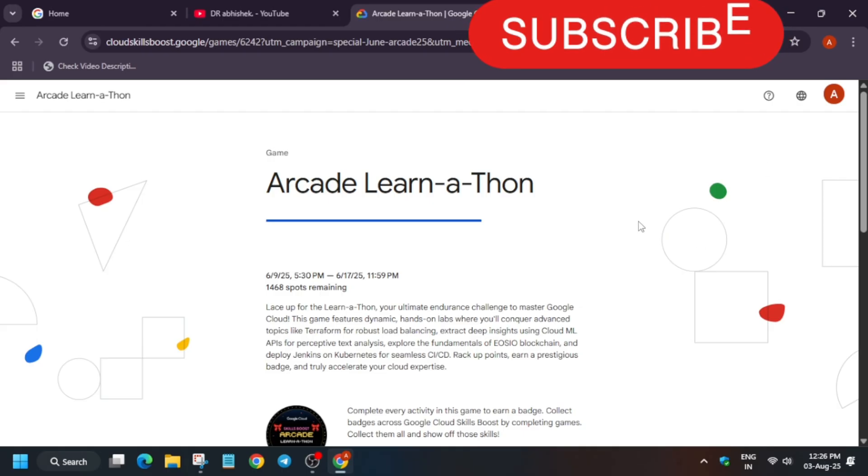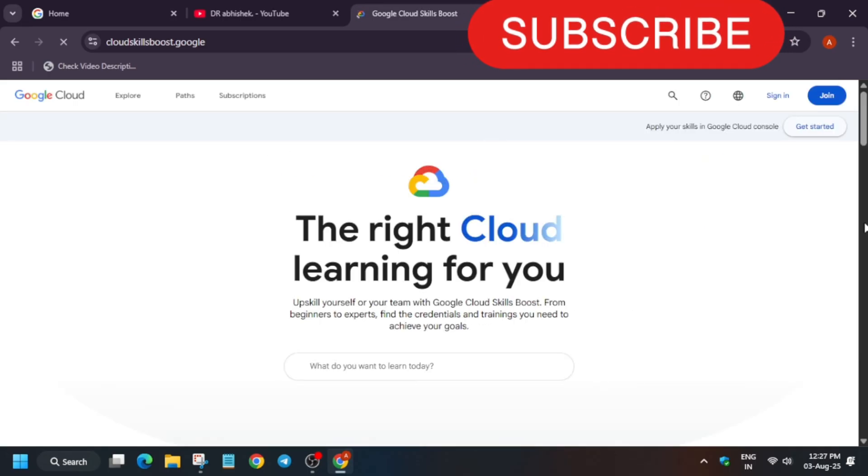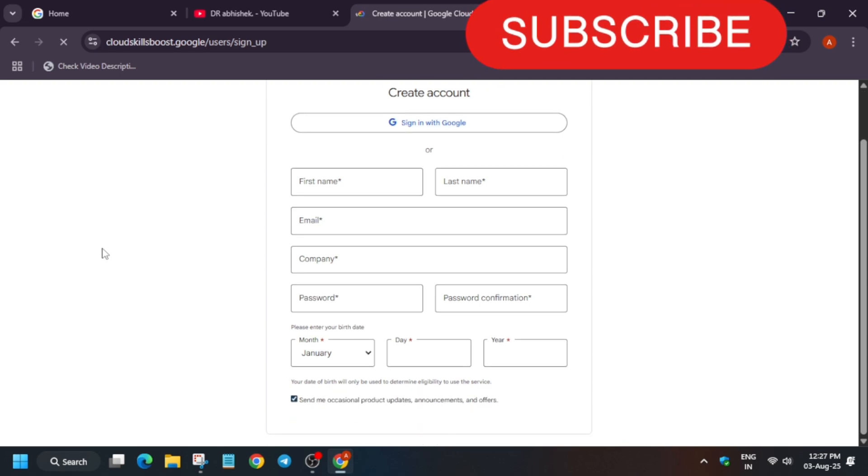First of all, you need to have a Cloud Skills Boost account. You have to create a Cloud Skills Boost account beforehand. Just open cloudskillsboost.google.com. If you are new to this platform, you have to just sign in and fill your basic details. Make sure the first name and last name is correct — it should be your real name as present on your government ID, not anything like a funny channel name.